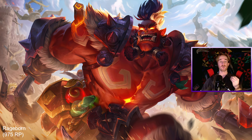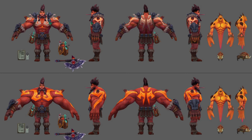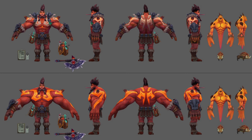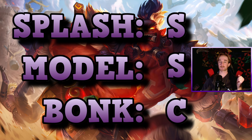Next is Rageborn Mundo. As with any skin that changes Mundo's color palette, it's awesome. I love the red and orange highlights and the fantasy orc theme. I love the sound effects in-game — there's a sound of a horn when he ultimates, and this glowing red fire around him is so cool. His back animation is really, really good. This is a 975 RP skin so it's got a lot of cool animations. The sound of the axe, unfortunately, is only okay — it's got a deeper thunk to it, like a magical fire axe. Not a fan, to be honest. Bonk gets a C, but the splash and model for this skin are amazing, so they both get S's.